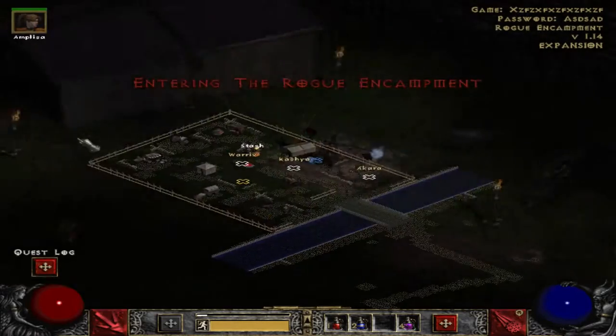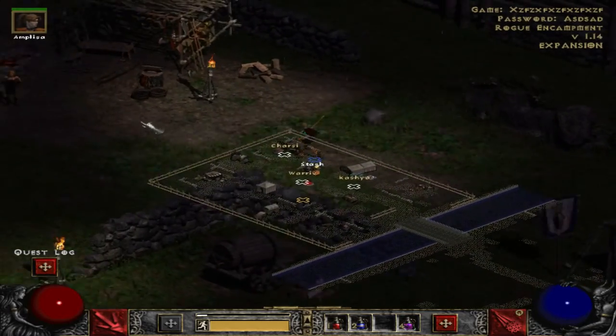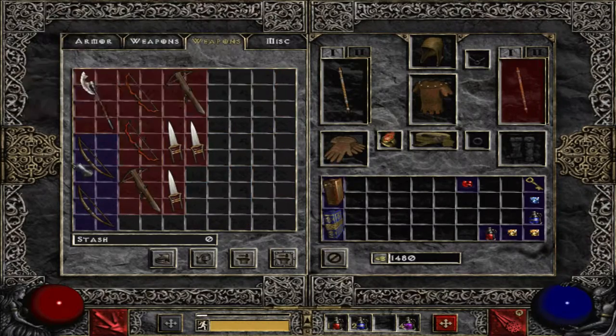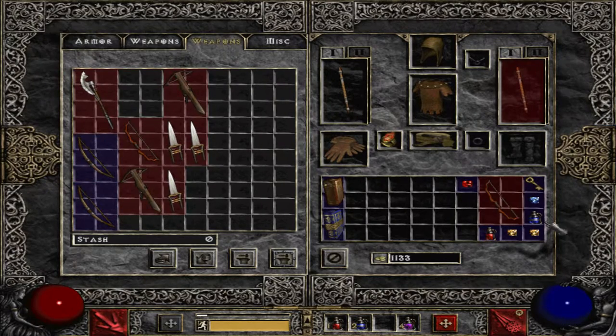If you're all alone, like me all the time, then just leave the town using the waypoint and come back, and the inventory will refresh. Like here, I got a two socketed bow for my rogue to deal tons of damage with two chipped topazes.